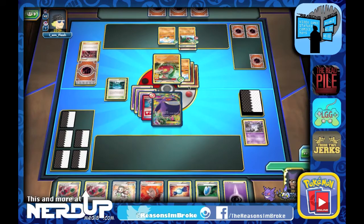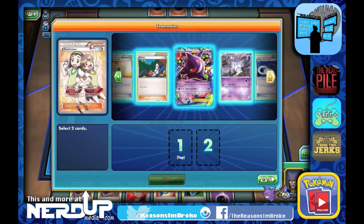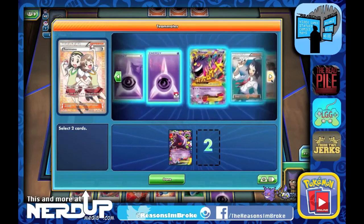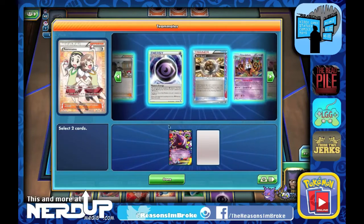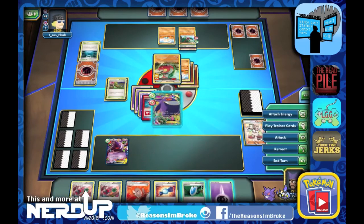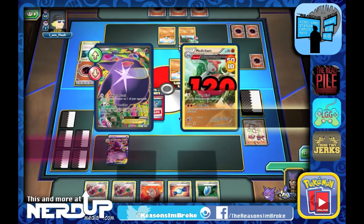We'll play another Teammates card. Let's get that Dimension Valley right back and grab a Gengar. We play the Versus Seeker to get Teammates right back. We play Dimension Valley to get rid of their Stadium card, attach the Dark Corridor energy onto Gengar, and do the Dark Corridor attack — that's 120 damage onto Medicham for the knockout.